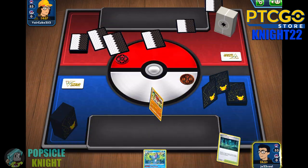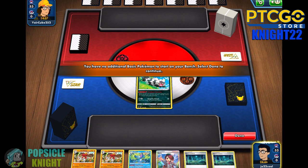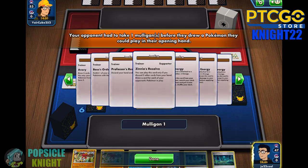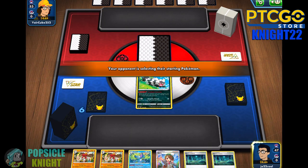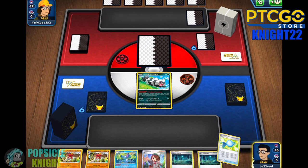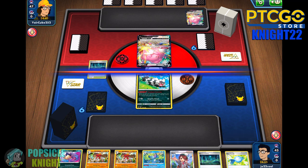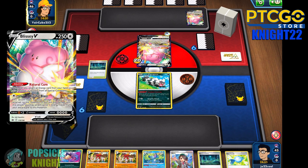Onto our second match. We're going to start this one off with Galarian Zigzagoon in the active — not an ideal start, but we do have Gloria. We can set up three more basic Pokemon from our deck to the bench, but we won't be able to use it until our second turn. My opponent is going to mulligan — they have a lot of special energy in their deck. Old Cemetery is good to put into play right away — that's going to add damage counters to our opponent. We're going against a Blissey V matchup, and thankfully Blissey V doesn't set up as fast, so Galarian Zigzagoon should be able to survive an attack here.